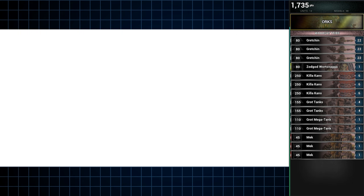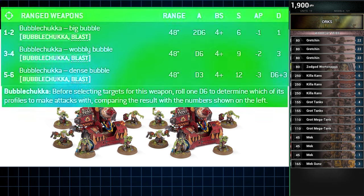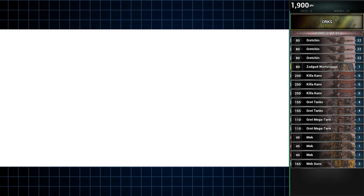Hanging out in the backfield is a single unit of three Mek Gunz. As for what they are equipped with, well there are many choices, but the obvious answer is the ridiculously named Bubblechukka. It's a multi-profile weapon in which the profile used is randomly determined, but don't worry — no matter what the result, you're always firing a bubble of some sort.